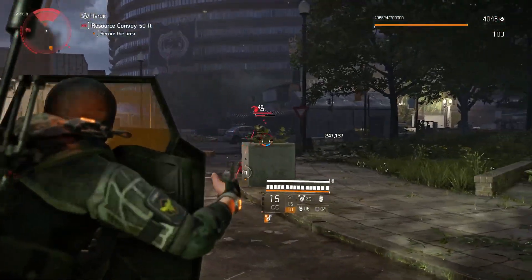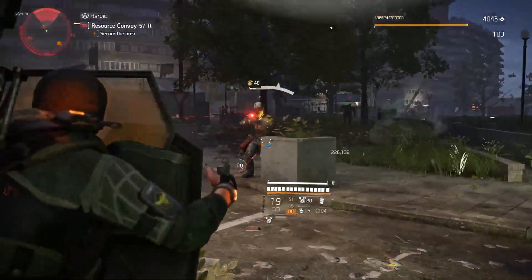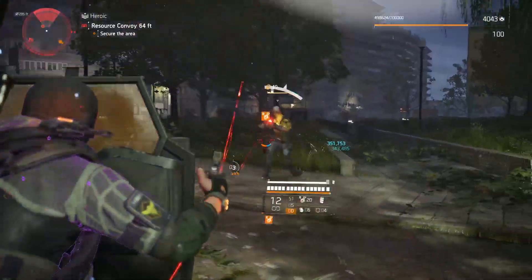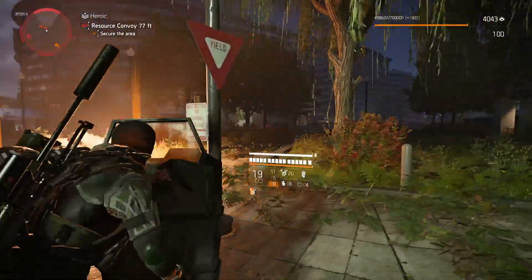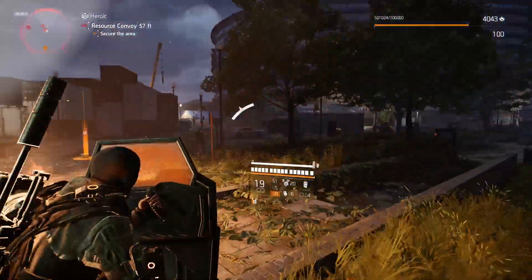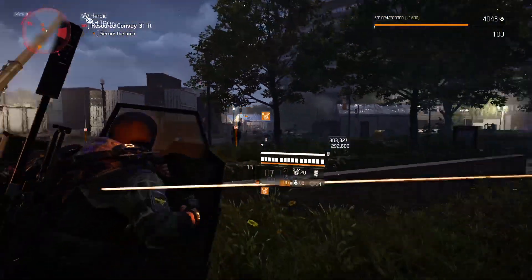Generally, even though I'm running around with the bulwark shield deployed, you do want to stay close to cover in case you find yourself getting overwhelmed — not just out in the open. You want to be able to find cover in a hurry, kneel up, do whatever you need to do, and get back in the fight.